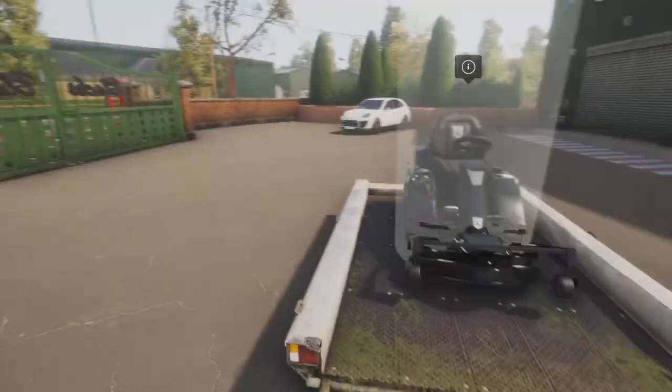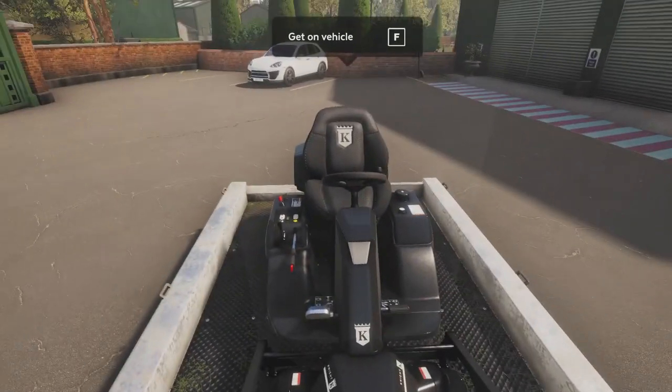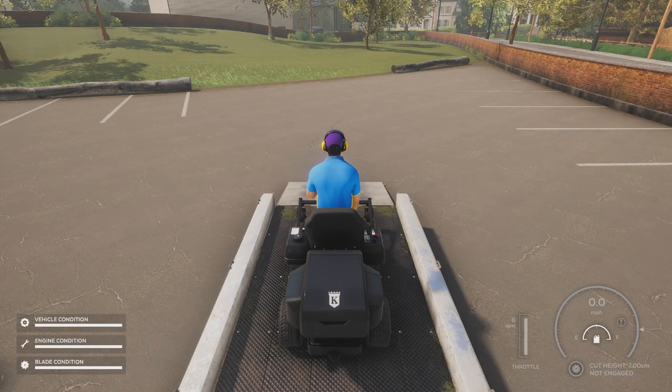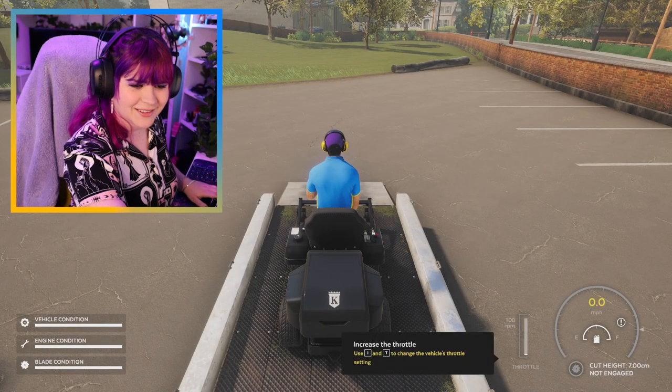Approach my beautiful vehicle. Press F. Once you are on your vehicle, you'll need to get it started and onto the grass. Each vehicle is slightly different to get going. Follow the steps to get it started at the bottom of the screen. Excellent. Press Z to start the engine. Whoa. There it is.